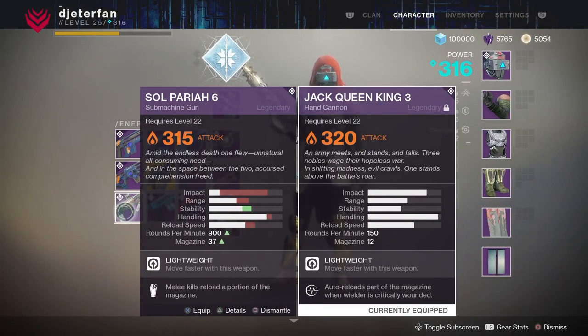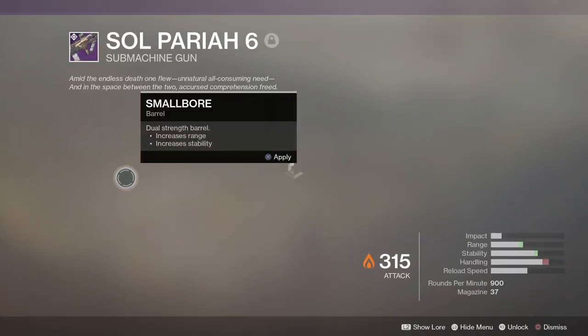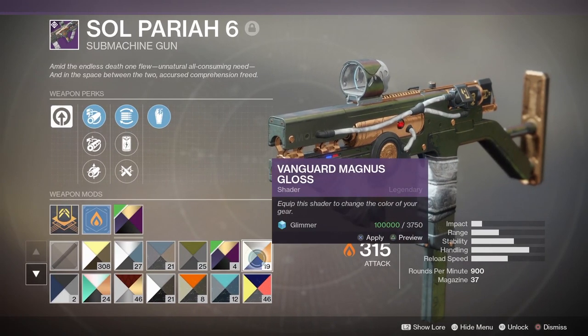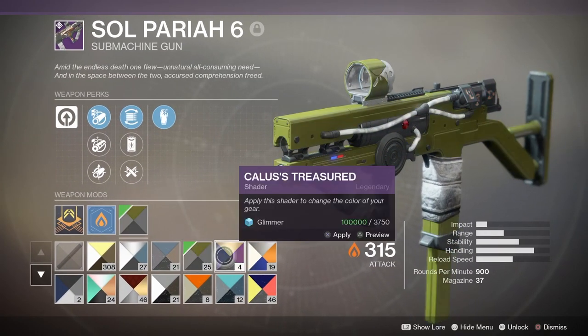Alright, so the Soul Pariah 6 — it turns out it's a submachine gun. So far it looks pretty amazing just based off the looks; not really looking at the stats just yet, but I'm definitely liking the look of this thing. It kind of looks like something you'd find in Iron Banner, maybe, but with some different shaders on there it'll look a little different. It kind of reminds me of the Phosphorus a little bit.